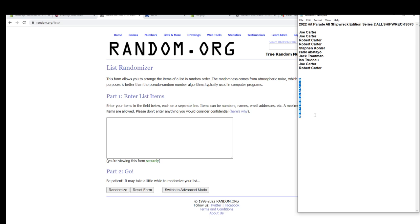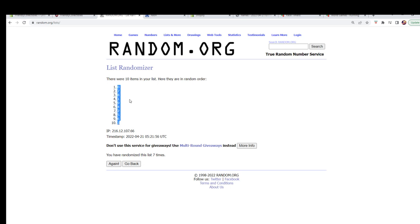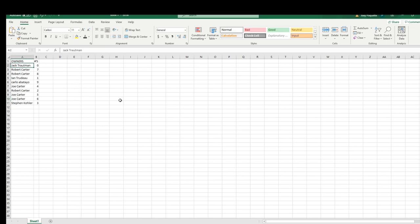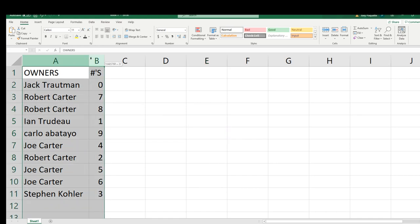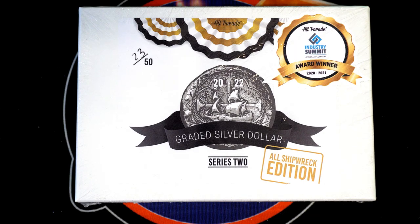Zero, one, two, three, four, five, six, seven, eight, nine. All right: zero, three, two, three, four, five, three, five, five, seven, eight, nine, eight, eight, nine, nine, nine, nine, nine, nine, nine.